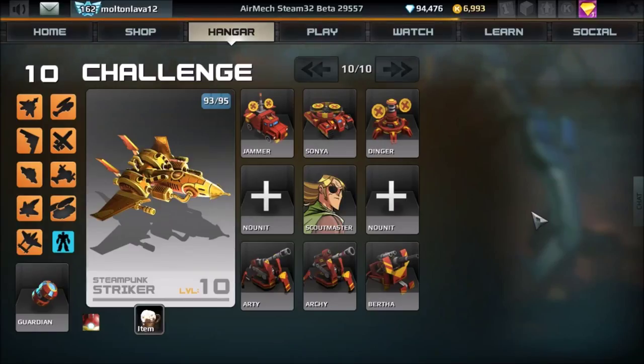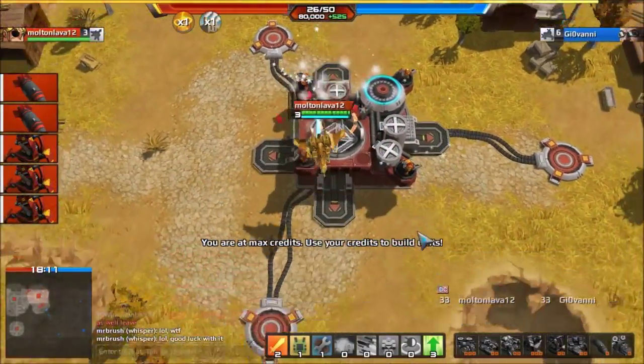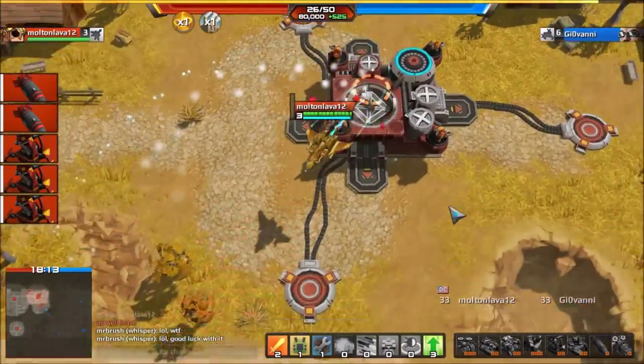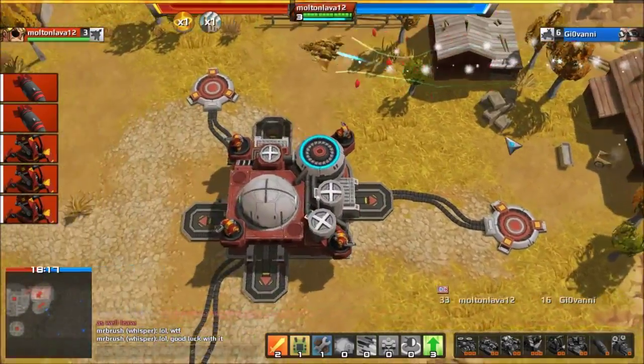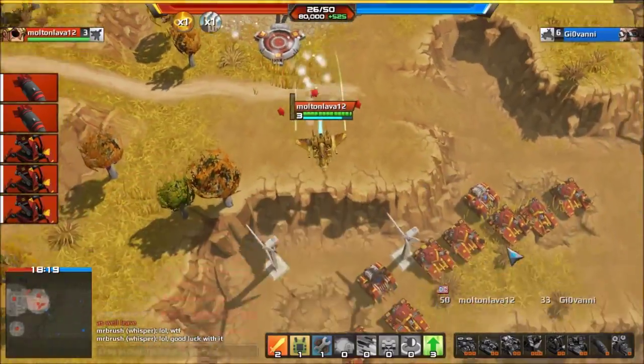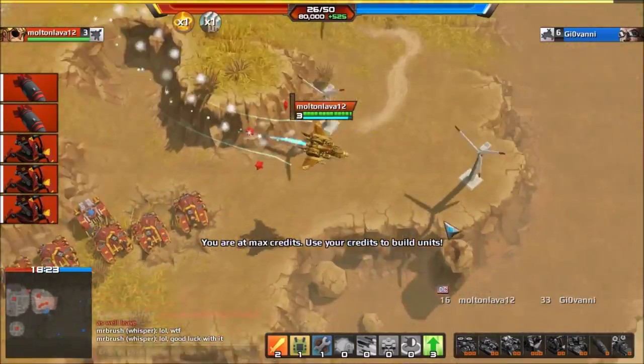I will now demonstrate this in-game. I am in a 1v1 — not a normal match. I've asked this player Giovanni to help me out. He has set up a unit cluster at the middle outpost. I'll fly over it right now and show you.